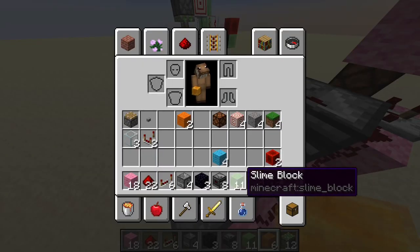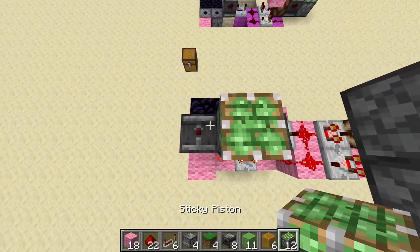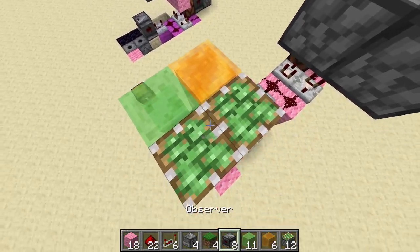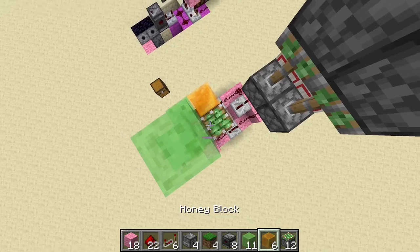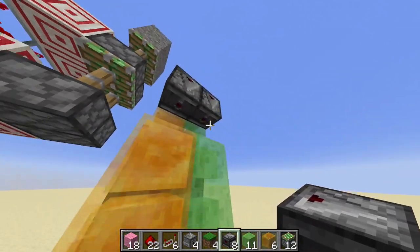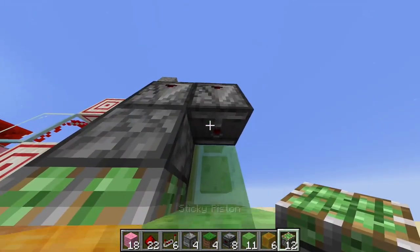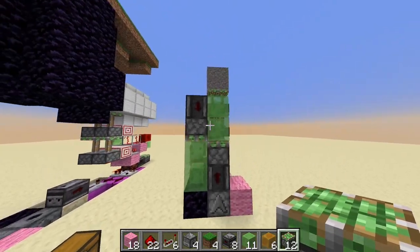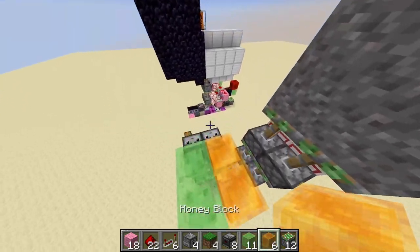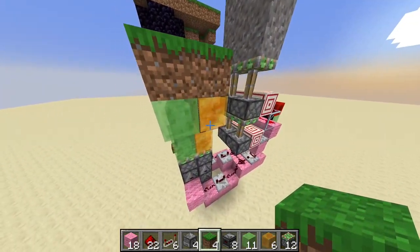Now build the flying machine. Take your observers here, two sticky pistons here, two sticky pistons here, two honey blocks here, two slime blocks here, two honey blocks here, observer, observer — faces facing upwards — two sticky pistons here. And you have a flying machine. Now just extend with two blocks of honey, two blocks of slime here, with the grass blocks here.